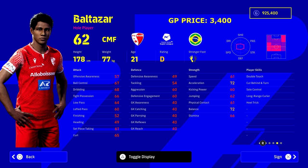First up we have Balthazar - if you missed episode one, make sure to check that out. Balthazar is 3,400 GP. Yes, you read that correctly. He's 62 overall with a lot of nice player skills including double touch, 72 acceleration, and he's 21 years of age. He's on D rating as of recording, but if you boost his stats a little he can go into the mid 70s, especially with his speed, passing, dribble, and ball control being really high. He can play multiple positions as well.